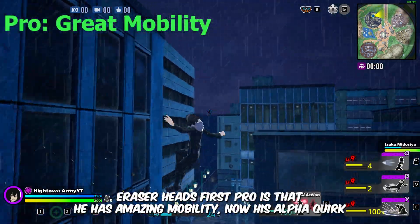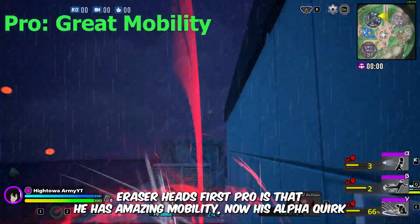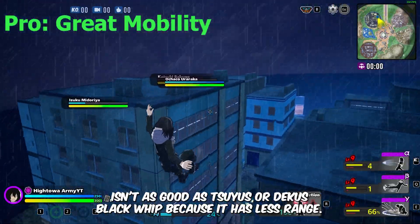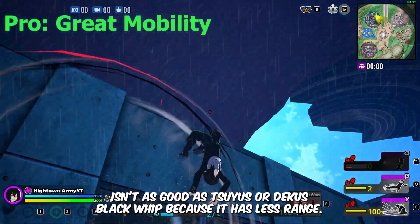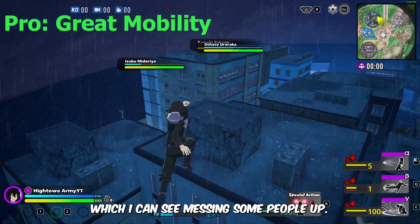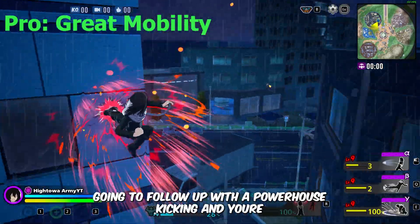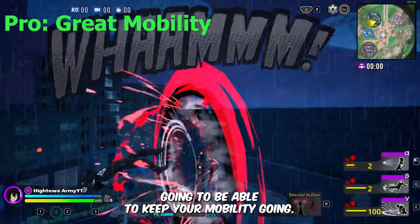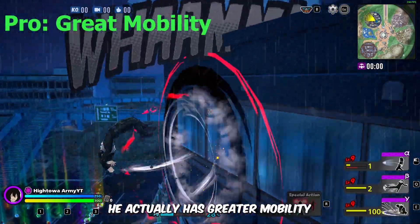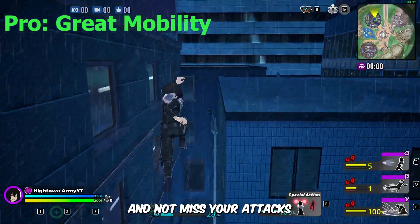Eraserhead's first pro is that he has amazing mobility. His alpha quirk isn't as good as Suyu's or Deku's black whip because it has less range, and it forces you to do the kick at the end. But after you latch onto a building or wall with your first quirk, follow up with a powerhouse kick to keep your mobility going. He actually has greater mobility than Suyu and Deku if you can get his range down and not miss your attacks.